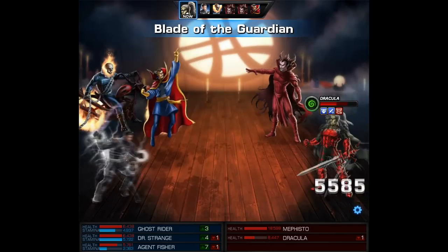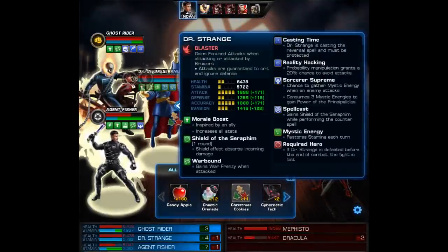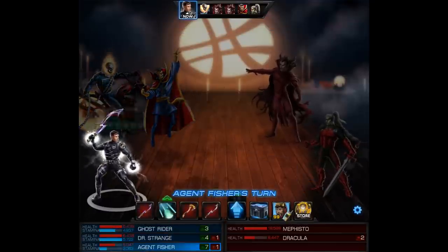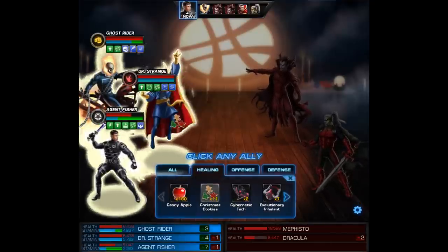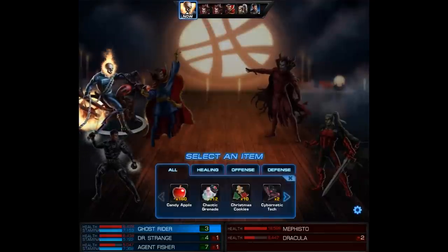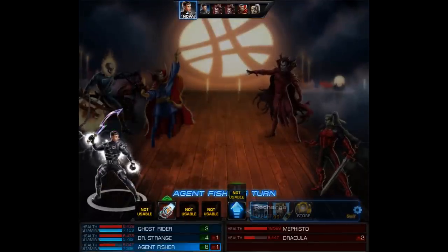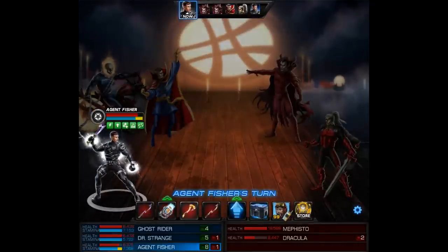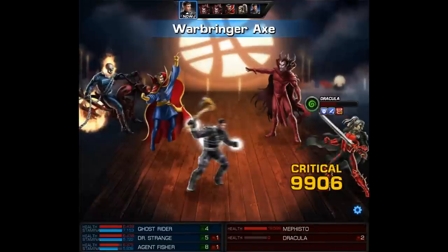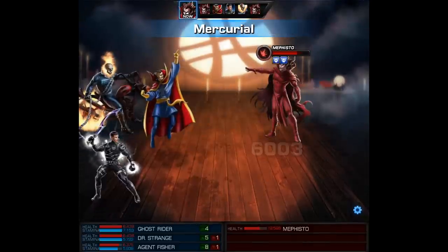After Dracula hits us with a living death we do get a counter attack from our blade. I debated using the atom smasher but I'm going to use Christmas cookies to give our entire team back their full stamina. The depower bug may still be in effect so I would advise not to use the power on either boss. After using a Chrono Accelerator on my agent I'll use a Lost Page to get health back up and remove debuffs, then test the waters and hit Dracula with the Warbringer Axe. We get a pretty big crit and Dracula is eliminated — he didn't fly away this time, which is interesting.